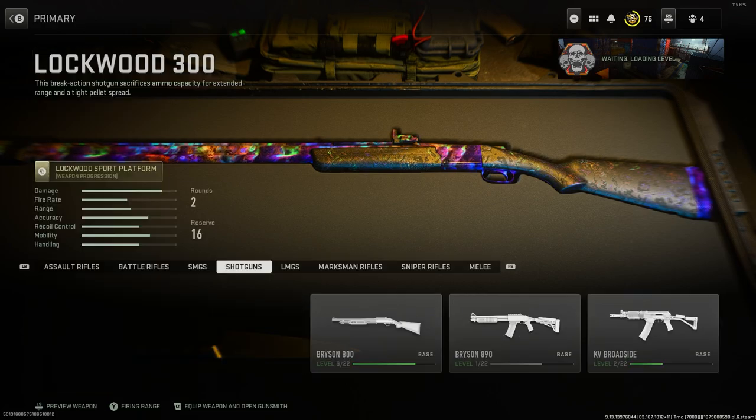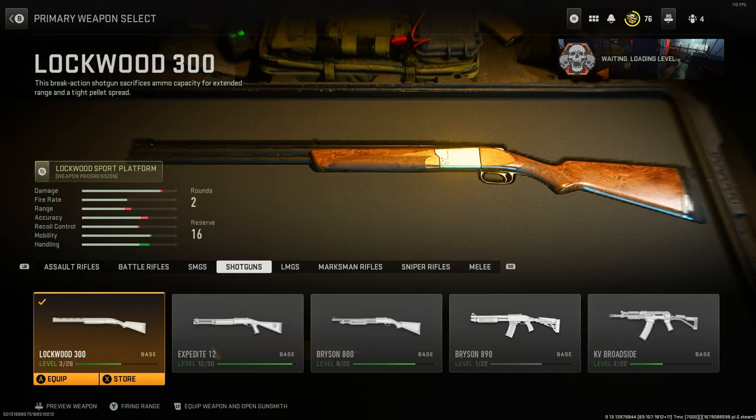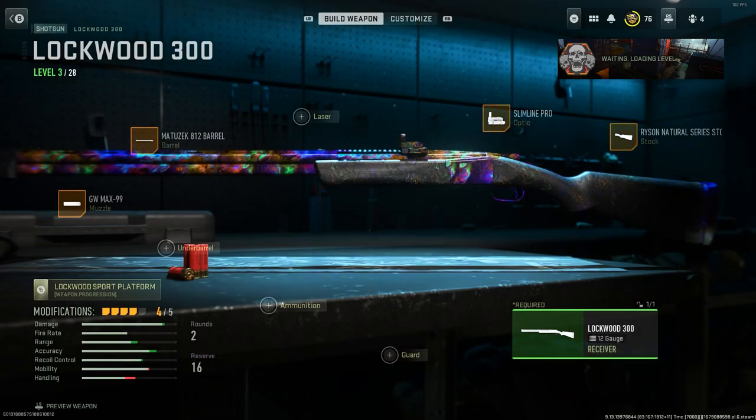Before we get into the method, you want to make sure you have the Lockwood 300 shotgun on, as this plays a very big role in today's video. Also you want to make sure you have Overclock on and Strong Arm off.